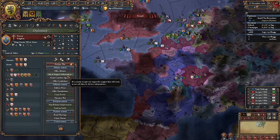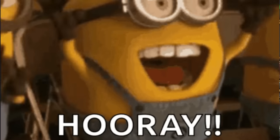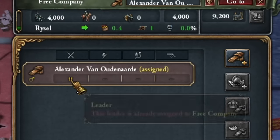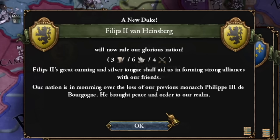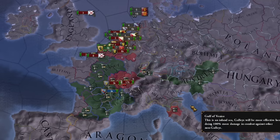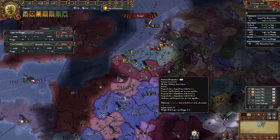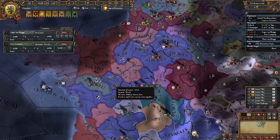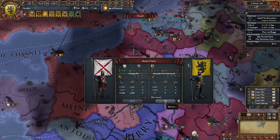I quickly managed to gain support from France, which suddenly started hating Burgundy. That's why I'm recruiting troops now, led by General Alexander. Let's just declare our independence — we should win this. Philip II Heinsberg will lead our nation to freedom. France and Austria decided to support me in this war. Since my troops won't achieve much on their own, I'm withdrawing immediately to French territories. Looks like our army's done for — sacrifices were made.